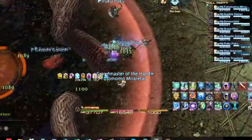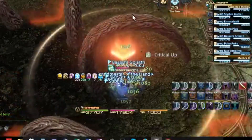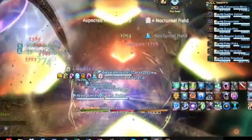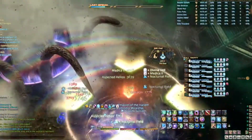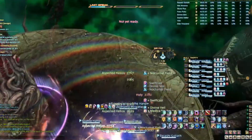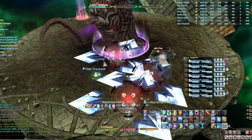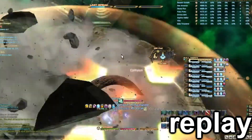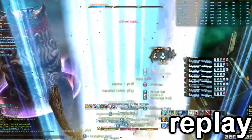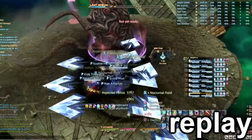Notice where the players are stacking relative to the last tentacle. After we get pushed back, we will run in the direction of where the first tentacle spawned. If you are unable to find where we should be running, don't worry, someone will call it out, but it is a useful skill to develop. The tentacles will start swiping in the order in which they spawn, and if you get hit by a swipe, you will be flown off the platform and die.